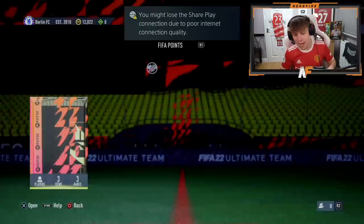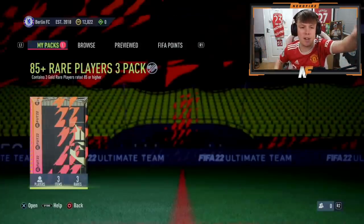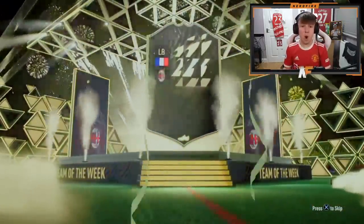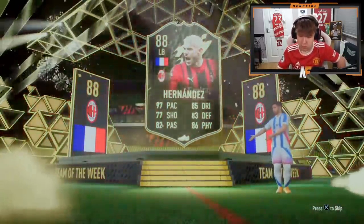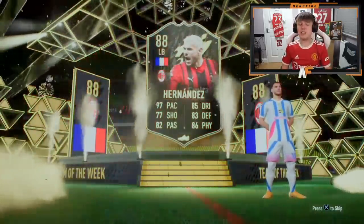Pack number three for Kieran. We want to see a FUT Birthday — a special card meaning we could get higher-rated cards behind it. Let's crack it open. There's an inform — there could still be a FUT Birthday behind this. French left back... that's a big dub! Theo Hernandez in form! That's actually really good — 97 pace, 85 dribbling, 83 defending, 86 physical. Usable and sick.